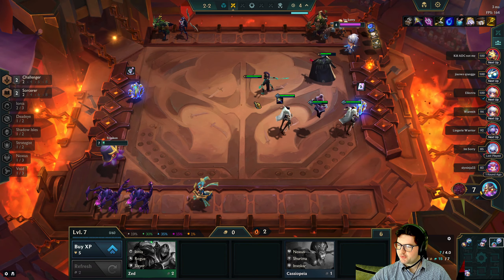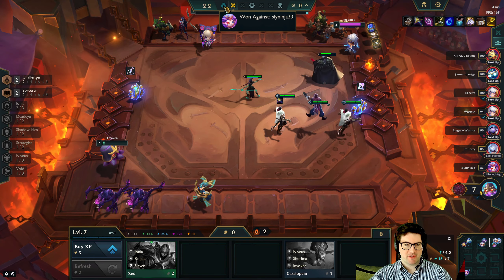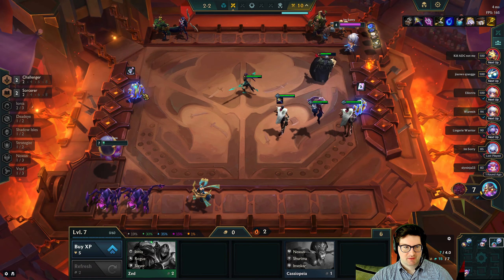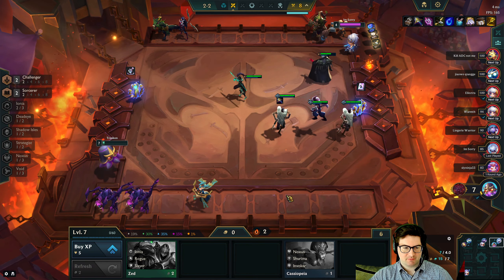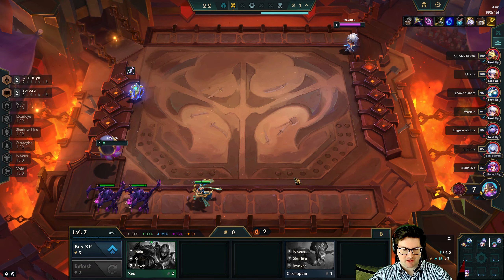Cruel Pact is a really really good augment early but it does fall off, and my one fear is that people might outscale me because it's Jace's Workshop so all augments will be prismatic. This is a little concerning with Cruel Pact because everybody will be very strong, but hopefully we can just amp up our challengers enough.